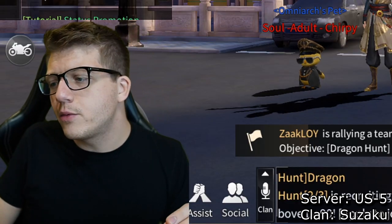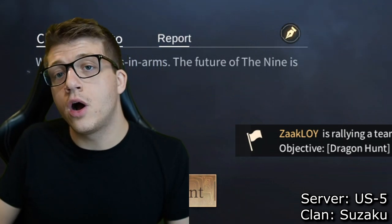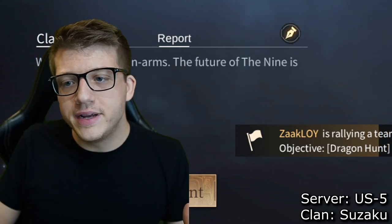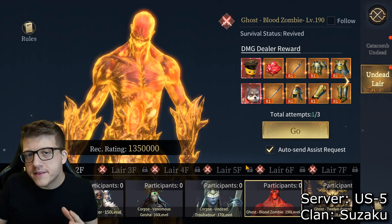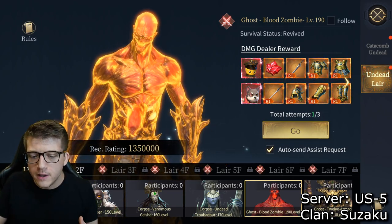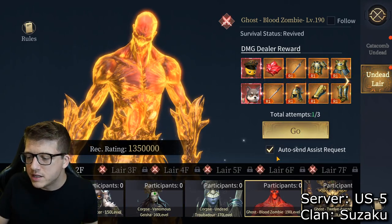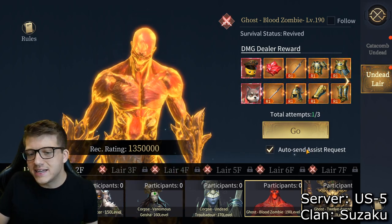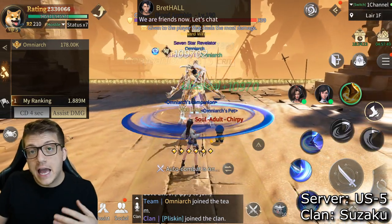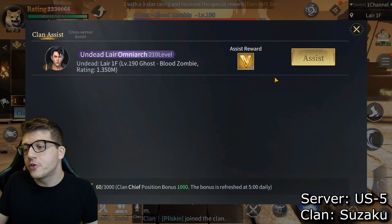The final tip is about the clan system. You want to be part of a clan in this MMORPG because you can actually assist clan members with harder events. For example, if I was having trouble with a level 190 Blood Zombie in the undead lair, I can go in with auto-sending assist requests. This sends a request to my clan members to come help me — they spawn in next to me and deal damage to the enemy.